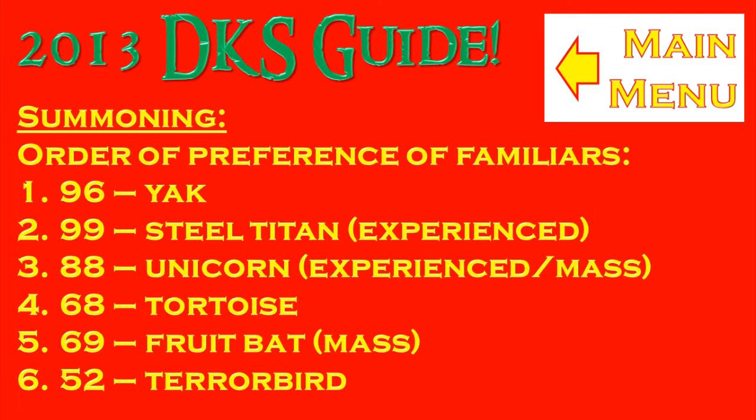But it does really depend on your experience as well. For bigger teams — that is 3 man or above, including massing — from best to worst, you would want to take the order we just said. The minimum for this section would be a terror bird, because for a mass you don't really need that many supplies and you don't really take that much damage. For a mass, the minimum you want is a terror bird. It also has a useful spec which can restore run energy when you're going to DKS through the caves, which will drain your run energy quite a bit. So yeah, best is yak, worst is terror bird, and if you're pro you'll want to use a titan.